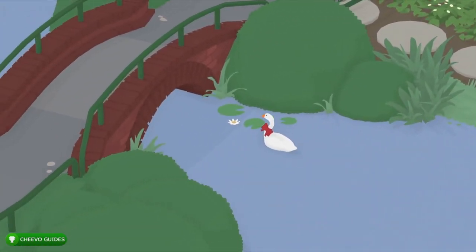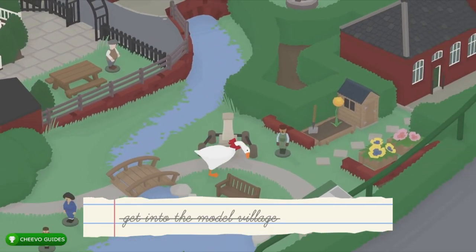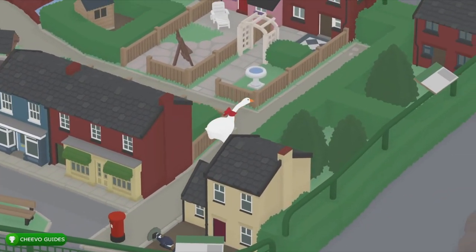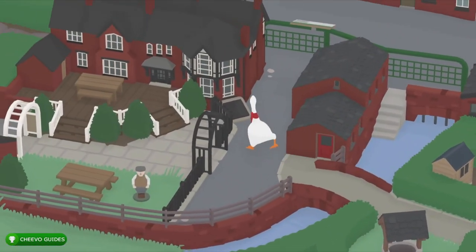You need to float down this little river right here and it's going to take you to the model village. Head to the back of the model village and just follow the path. You're going to realize that this model town village is an actual model of the game that we've been playing.